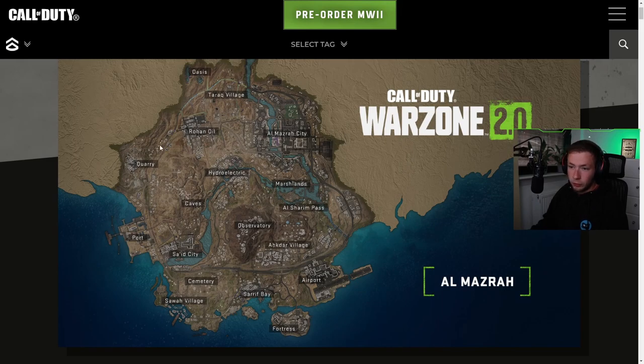We can actually take a closer look at the different places and what they're going to be called. We got a huge city area over here, a bunch of rivers going through the actual map, an Observatory over here — would this be the brand new peak? We got an airport, a fortress which is a separated island, a port, a quarry. This is looking awesome.